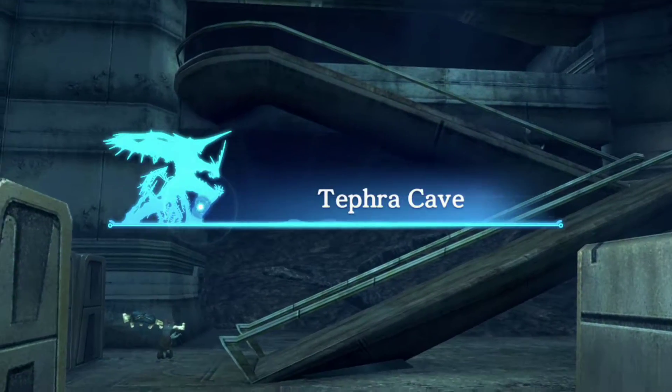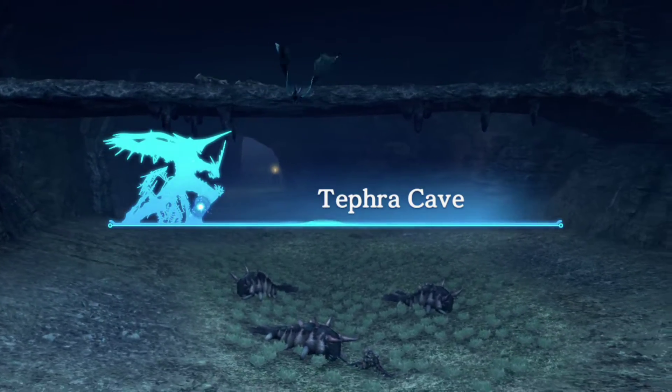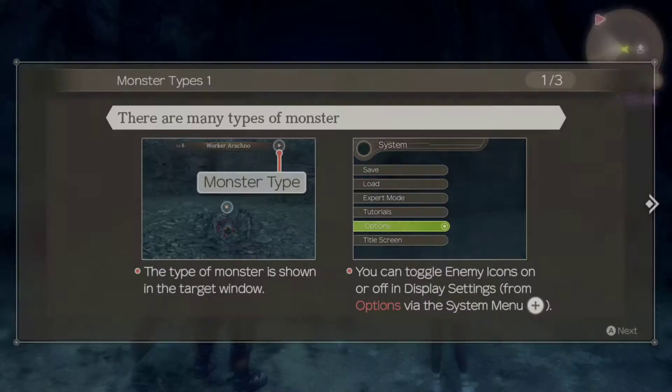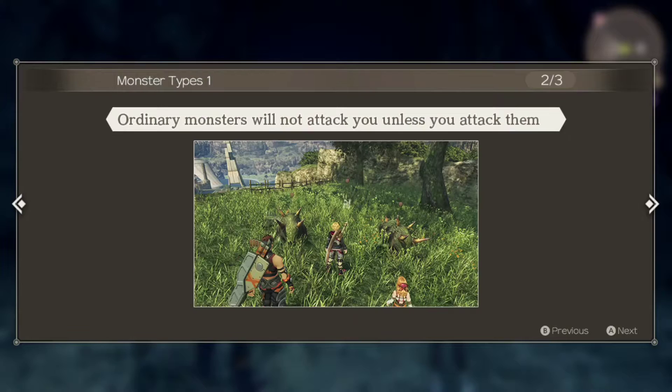We're going to head into the dungeon proper here, and this will introduce us to another tutorial about aggro — cutscene first though. There are going to be some tough enemies here, some of which will just make mincemeat out of us, but we can avoid them. Most areas are going to have a bunch of enemies around your level that you can kill to build up experience and rewards, but then there's usually a couple of enemies you cannot kill at that stage. The aggro system is going to determine whether a monster will aggro us when we get close to them or whether they can be avoided. Each monster will have an icon above them.